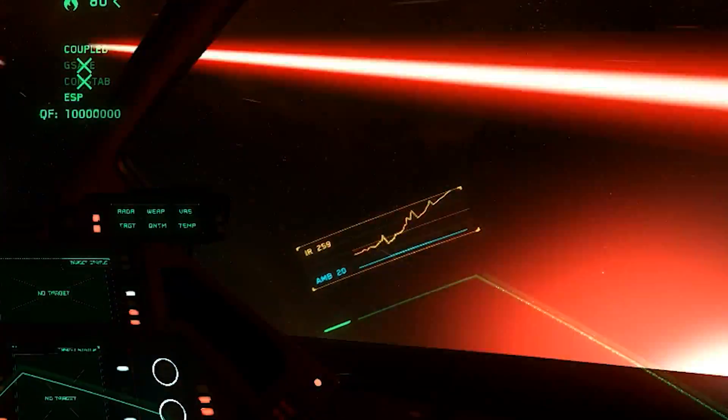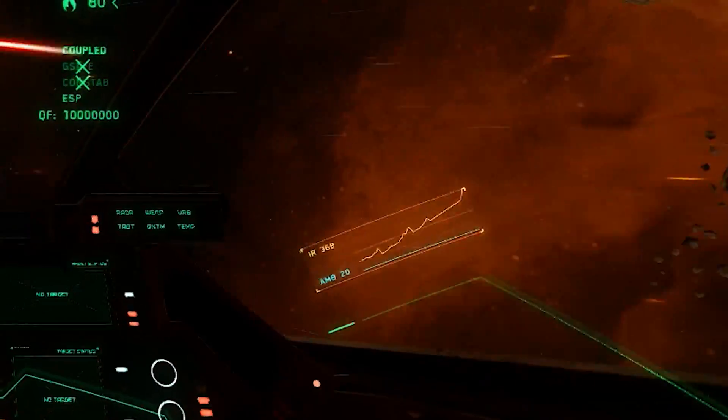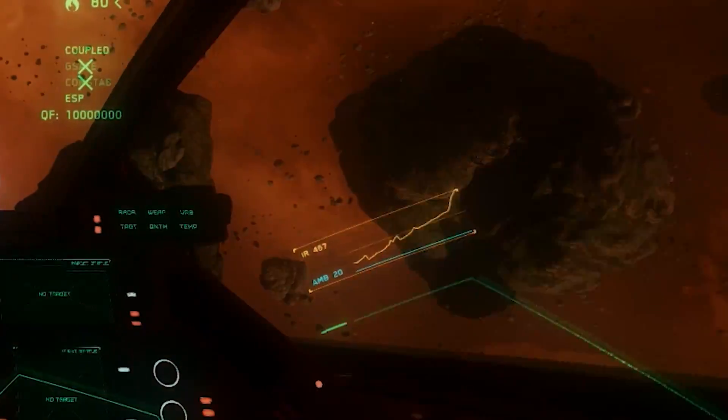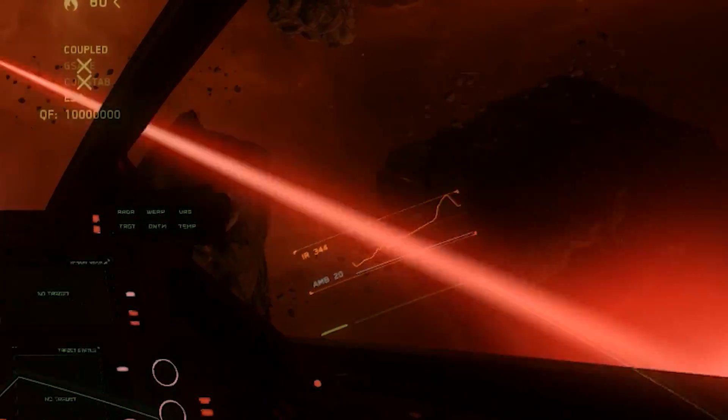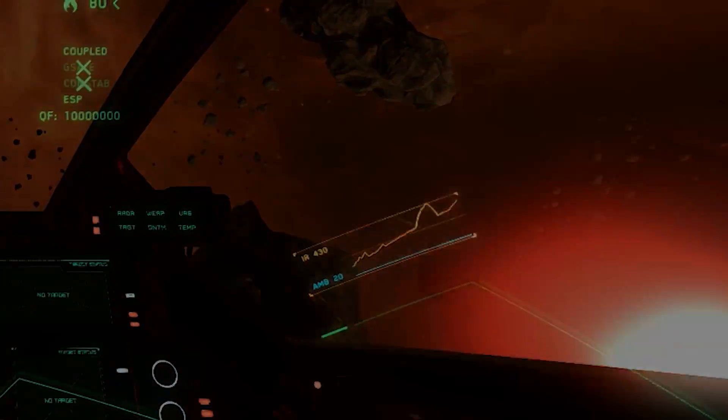IR signature: your infrared signature is basically your heat footprint for scanners, radars, and missiles to track you, assuming they are looking for IR. The higher your IR signature, the more obvious you are to heat sensors. Coolers help remove that heat.